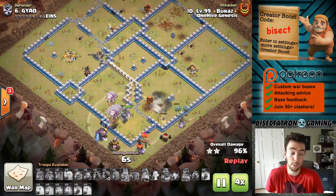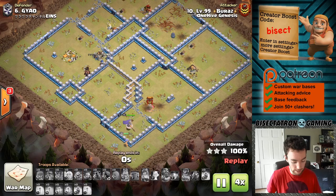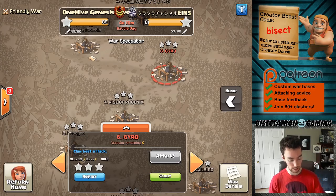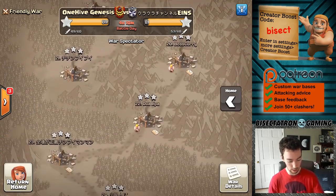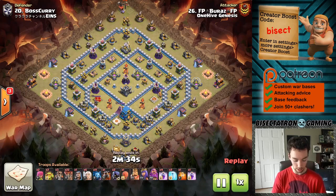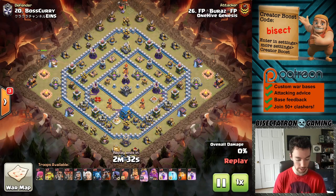Nice attack. We'll take a look at one more - a Town Hall 12 attack to wrap up this little tour through the different town hall levels. This one was just a nice queen walk lalo attack, nothing too fancy, and the queen walk was very well planned out here.